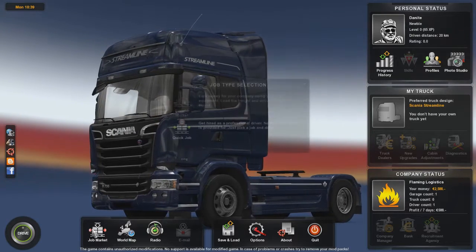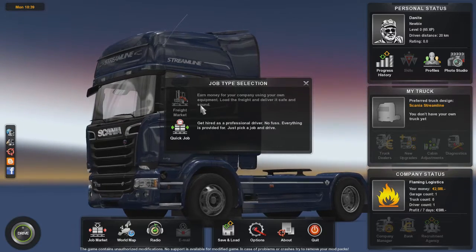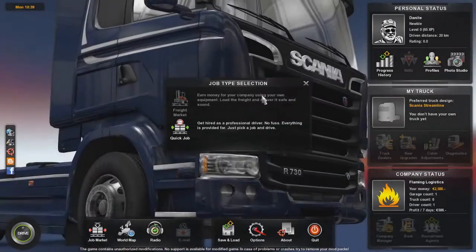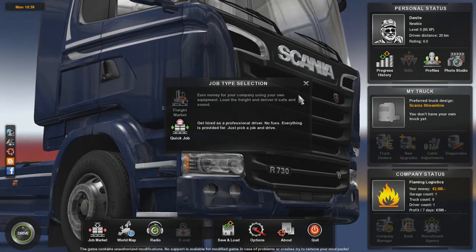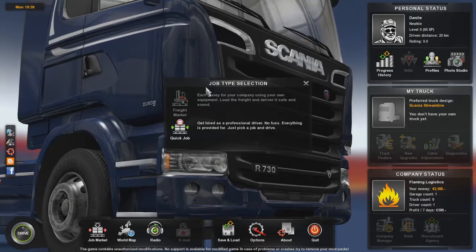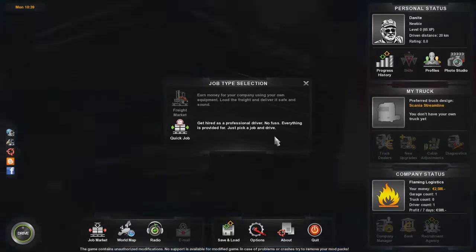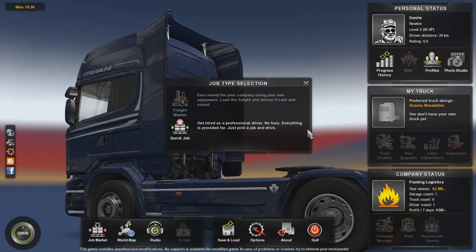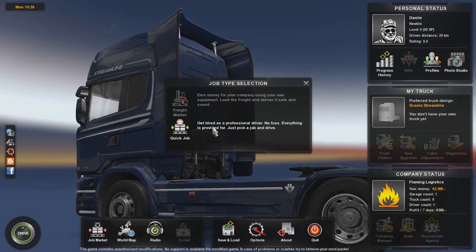As I said, we do not own our own truck, so we cannot go to the actual freight market. The freight market is where you bring your own truck, pick up a load, and deliver it - it offers a little bit more money, it can be a lot more money depending on the job. But what we do right now is a quick job - we are basically just a driver. We rock up to a place, we get given a truck, we get given a load, and we take it somewhere.